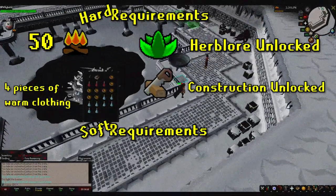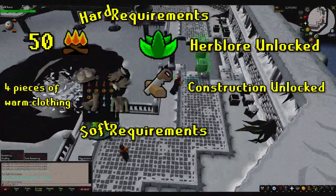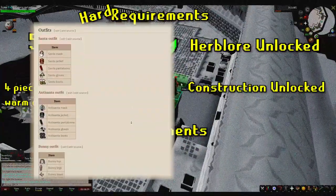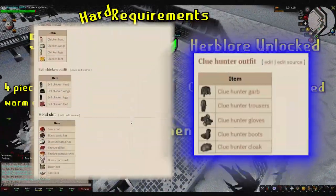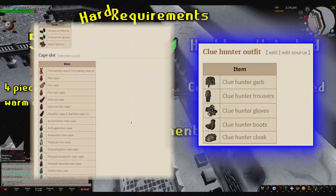The last hard requirement is having four pieces of warm clothes. These are basically just specific gear pieces that allow you to play the minigame without taking damage from the cold of the Wintertodt. There are multiple options when it comes to warm clothes you can gather before starting — I'll list them out right here. If you have four of these pieces available, go for it. If not, the universally preferred option is the Clue Hunter's outfit, a cosmetic set which can be gathered relatively fast.